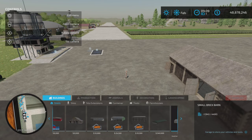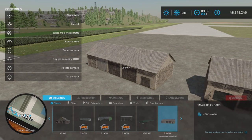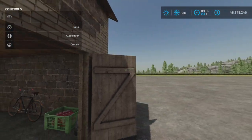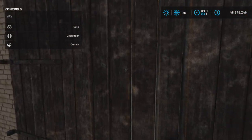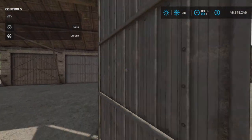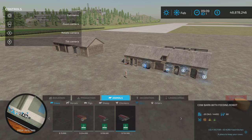You'll find the shed under Sheds in the build menu — fifty thousand dollars, no alternate looks. It's pretty plainly a shed. It does have a drive-through portion here; the doors open and close like so. These doors open fairly quickly, and there's a nice area inside here. Moving on to the pig barn, which you'll find under Animals and Pigs.